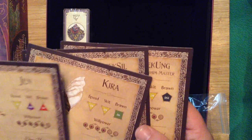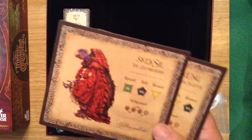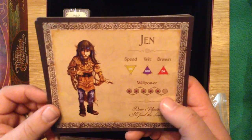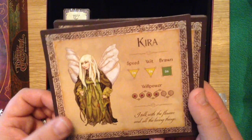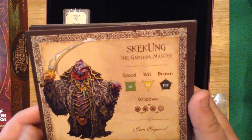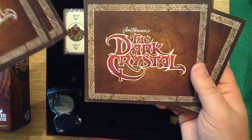Their wit is probably going to be almost as strong as the Skeksis', but the Skeksis have been living for a thousand years. Jen's willpower — that's kind of like HP — he starts off with five but can go up to six. Kira starts off with four but can go up to six. Skeksil the Chamberlain starts off with three but can go up to four, and Skekon the Garthim Master starts off with three but can go up to four. And that is the back of all the character sheets.